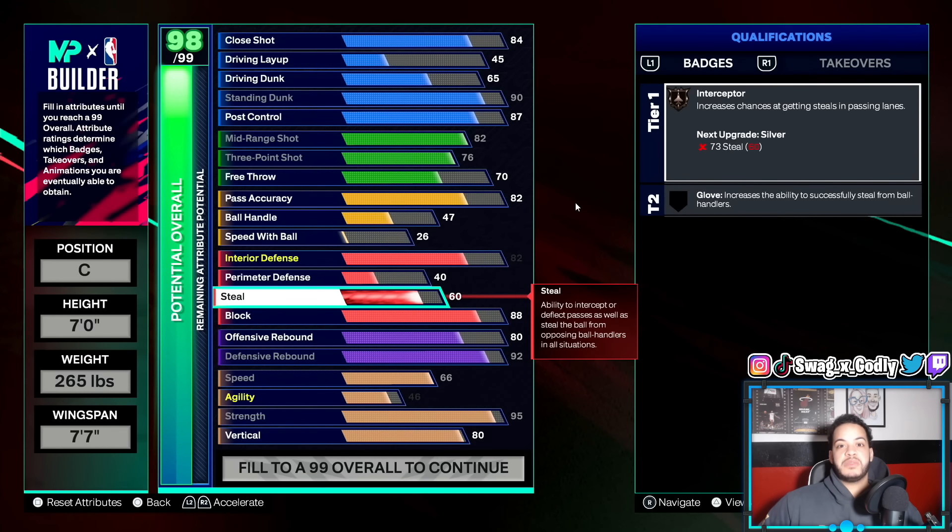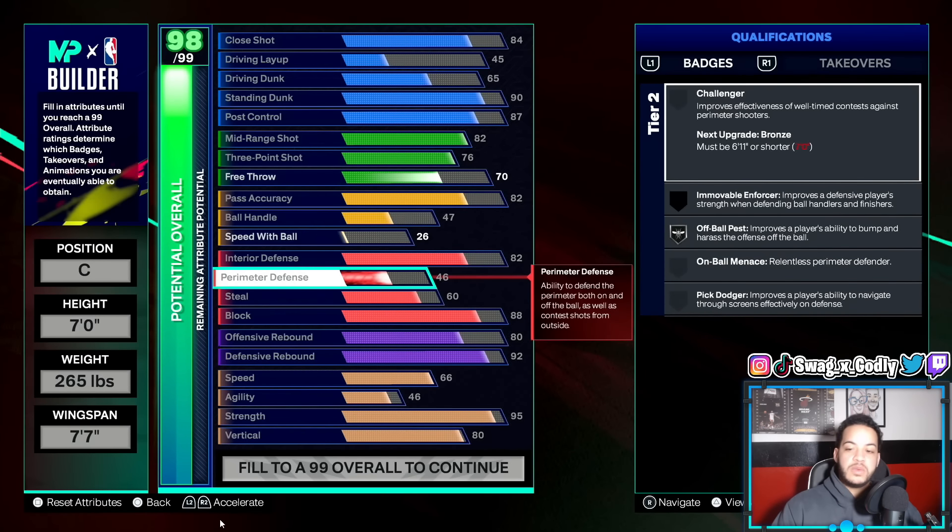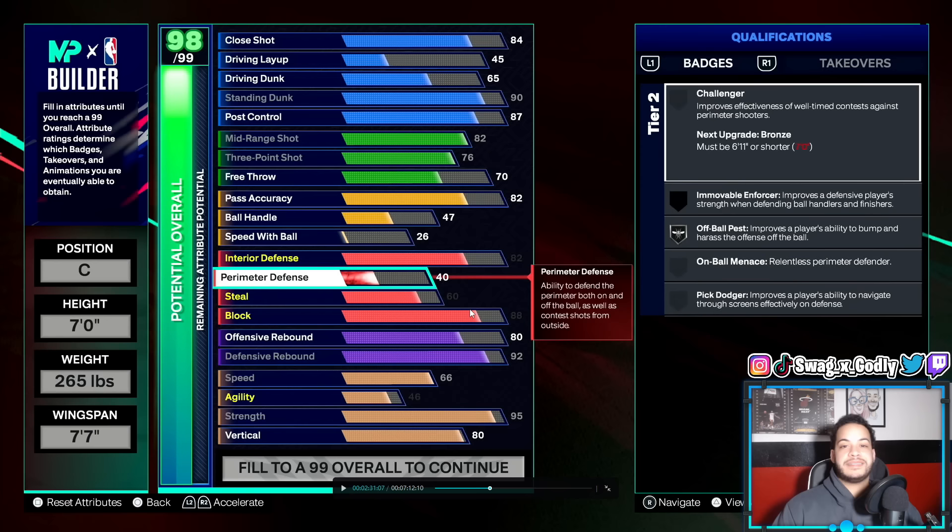We want to be able to knock down free throws on this build, especially if they're hacking you or they can't stop you with the post control, so they resort to fouling. You'll still be able to knock it down. For steal, I always vouch that going past 60 even though you don't get a higher interceptor rating is worth it, but since this is for rec and casual play, you just go to 60 to get the bronze interceptor and that'll be fine. A lot of the times you aren't really in position to get lane steals anyway.